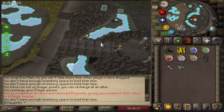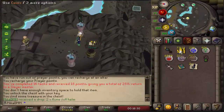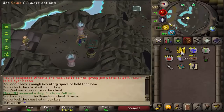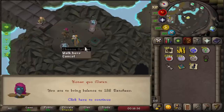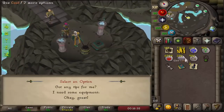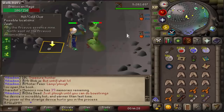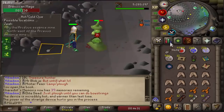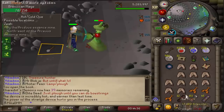Finally done with the undead druid task. Two brimstone keys — okay, full helm and a cold drop. Honestly not bad. New assignment is banshees — very decent task. Now that I have 80 base stats they should be very easy to complete.